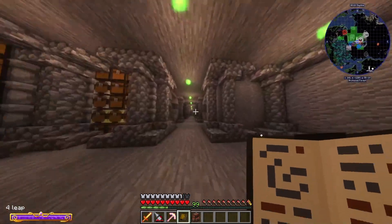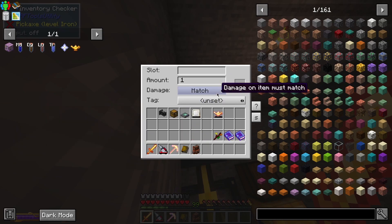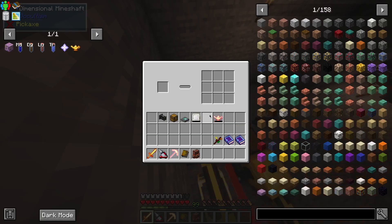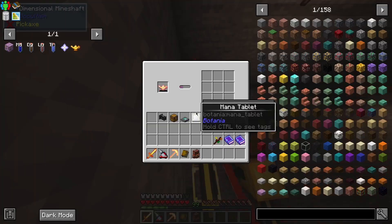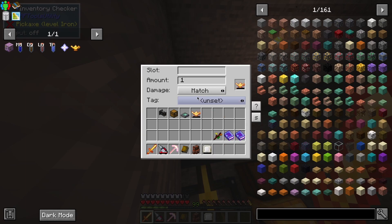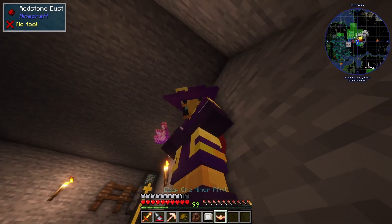I want to see if I can use damage match to detect a redstone signal when this deep ore miner is at 92 durability. This should put out a redstone signal — yes, okay. But if we use it one more time it should not send out a redstone signal. It still worked though, so it's detecting even though the durability is less — interesting.